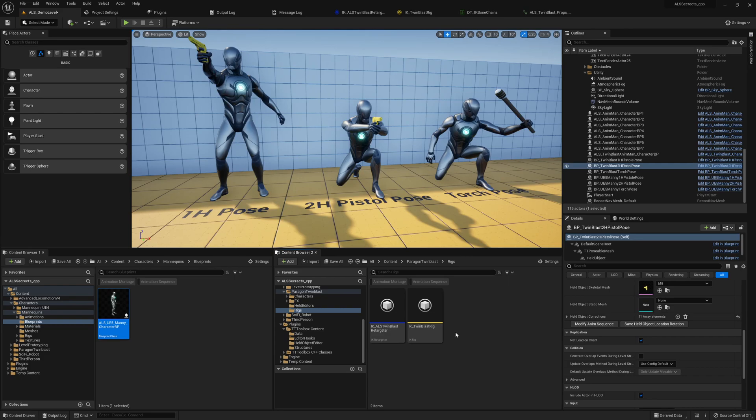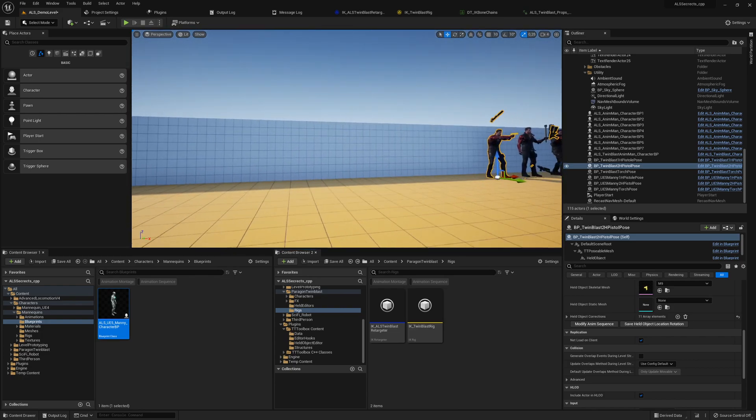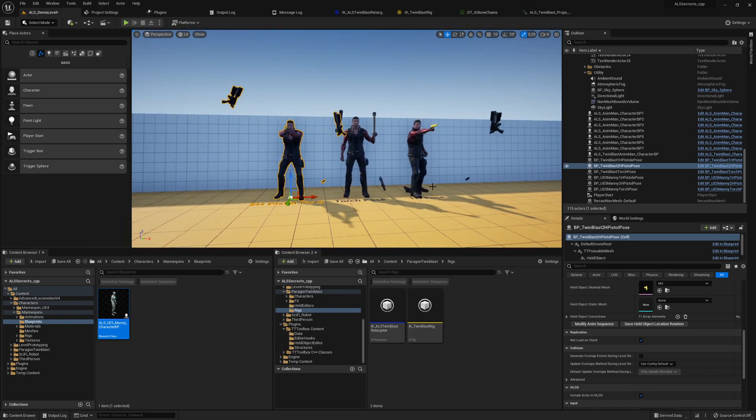Today I was working on TwinBlast — this character from Paragon. It took about one hour and 30 minutes. I forgot a little bit what steps need to be done and struggled a bit, but I got him working. I will also create a new series where we cover how to use those tools to get characters working without developing them from scratch, since they're now in a good state.